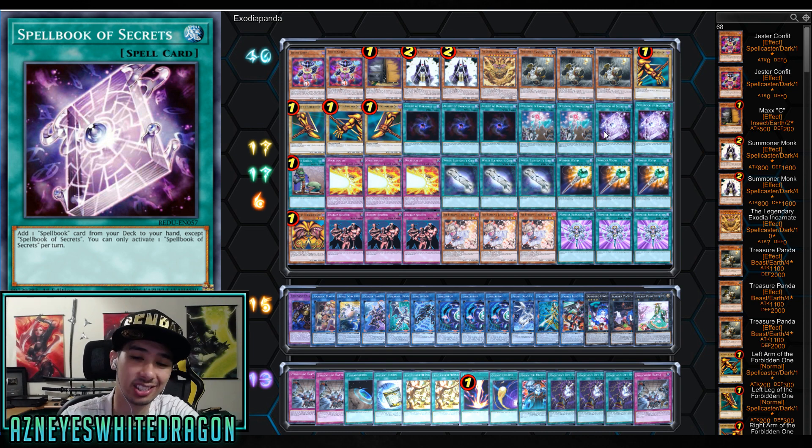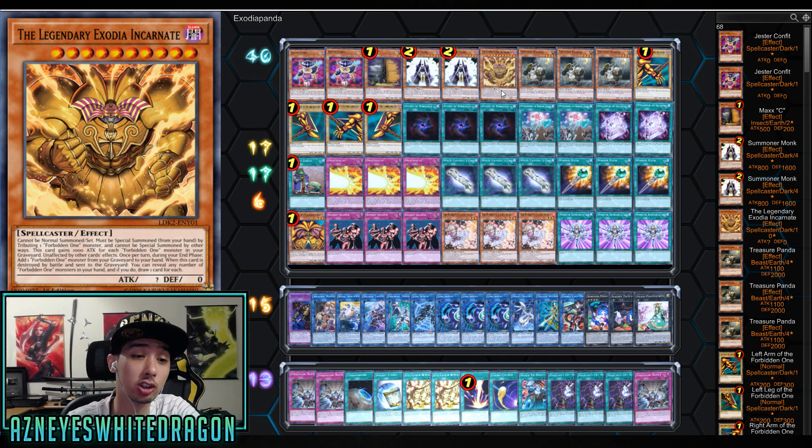This deck is in early phases of testing, but I wanted to deliver it because it got so much hype. The card I wanted to mention is Legendary Exodia Incarnate. You tribute an Exodia part to get it out, and it gains 1,000 attack for each Forbidden One monster in your graveyard, which can be upwards of 5,000 attack, and it's unaffected by other card effects. So pretty much with the exception of a Kaiju, you can have a 5k beater that's immune to everything. During your end phase, you add a Forbidden One monster from your graveyard to your hand. I would honestly consider playing three copies of this.